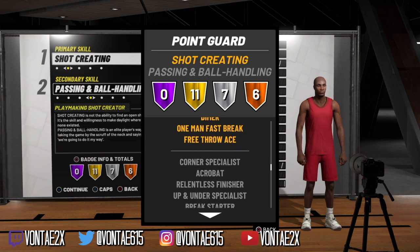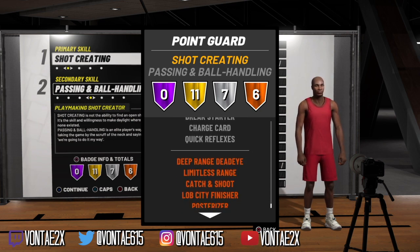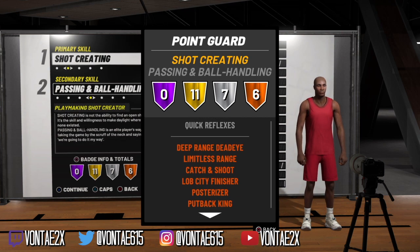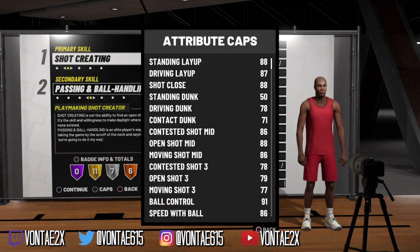Now with the Shot Creator Playmaker, you get 11 gold, 7 silver, and 6 bronze badges. Look at those badges — you get gold mid-range Jedi, bronze deep range Jedi, and gold ankle breaker. On the Play Sharp, both mid-range and deep range were bronze, so this is a plus right there.